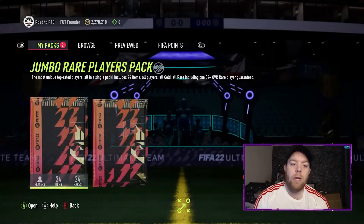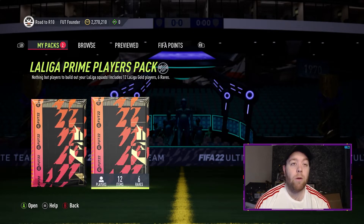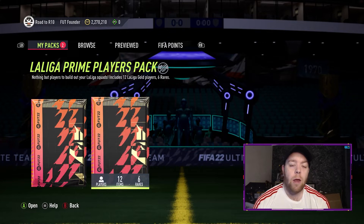Community team season vote is out. I'll be doing probably a tweet about that rather than a video, but you can check it out on EA socials. That starts the 29th, and the full schedule is released, so it's going up until 17th June when Ultimate Team of the Season will end. Let's do Liga Prime Players Pack first.